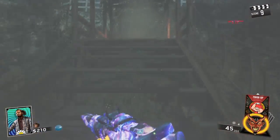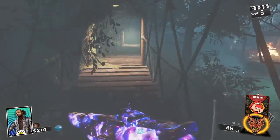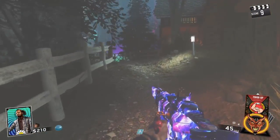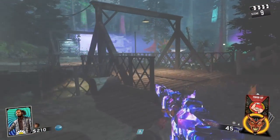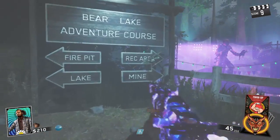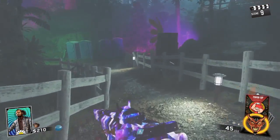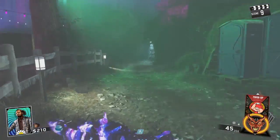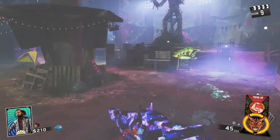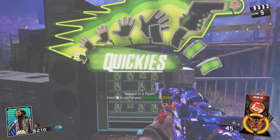Now the fifth perk, you're going to go to the Rave Party. And right there at the Rave Party, it's going to be called Quickies. And Quickies is going to be right there, by the Rave Party.